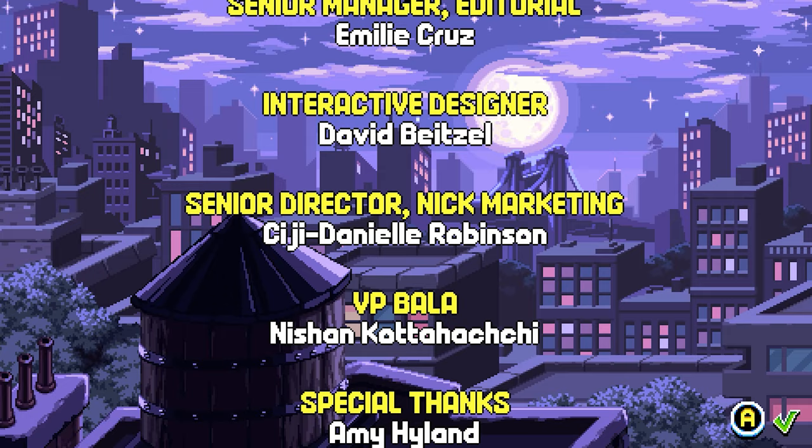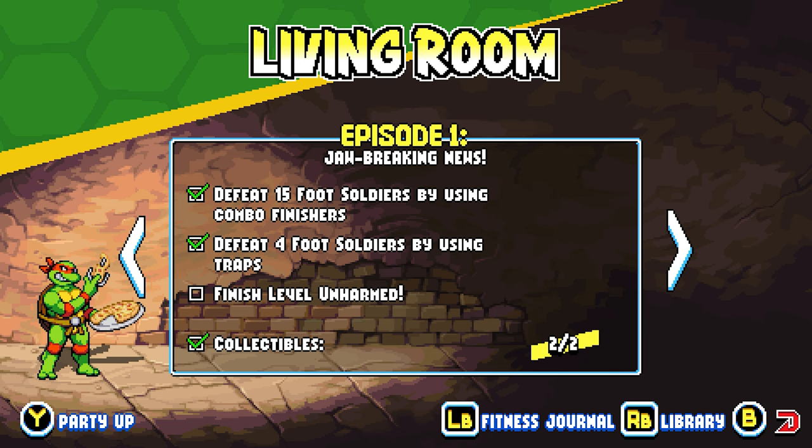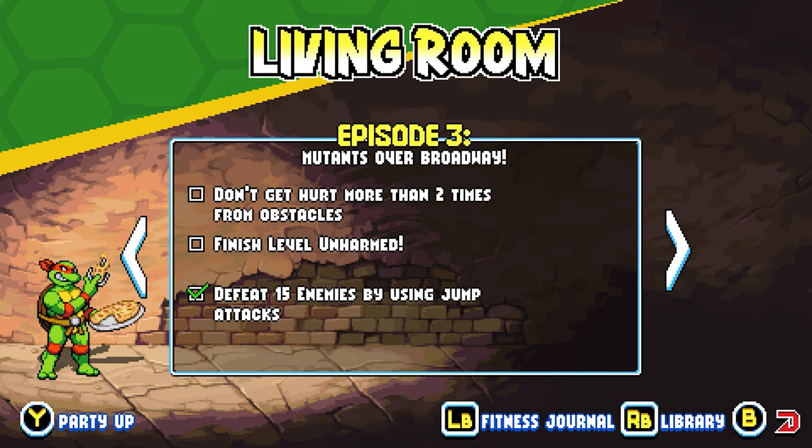At the end of the credits, you'll see the words "Cowabunga, thank you for playing," and afterwards you'll be informed that you've unlocked Casey Jones. Casey's a lot of fun to play with, and he's also a good choice to tackle the game's level challenges.